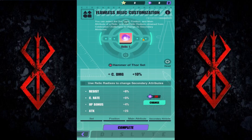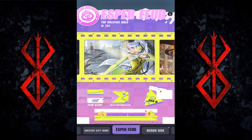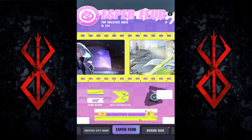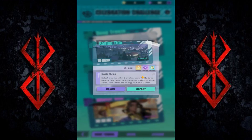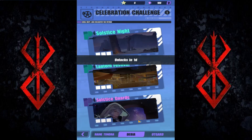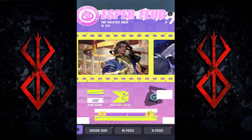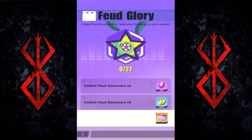You can also get these Radixes from the missions — Feud Glory right here. Sign-in also gives you some: 300 from sign-in, and the Feud Celebration also gives you some, so 300 plus 450 total from this one. You get a pretty sizable amount of Radixes overall.